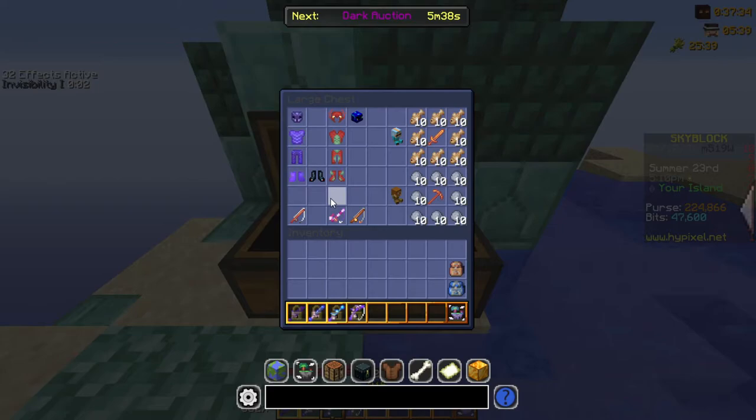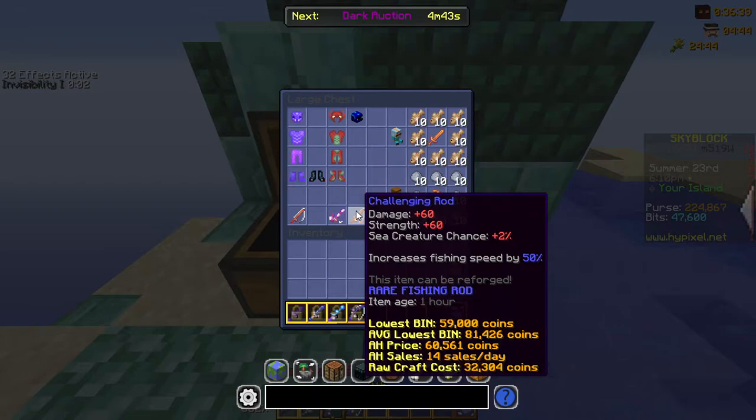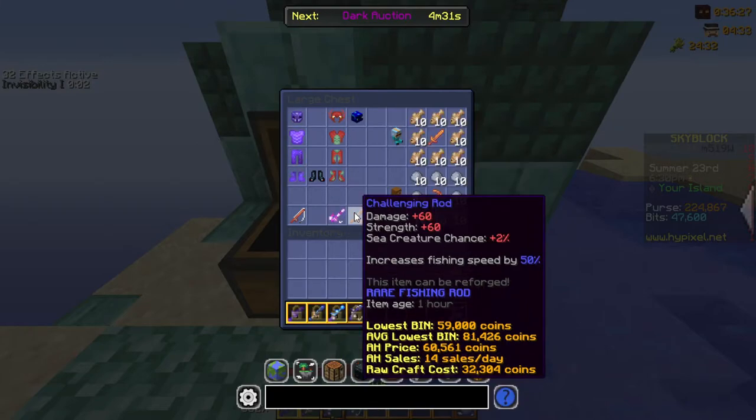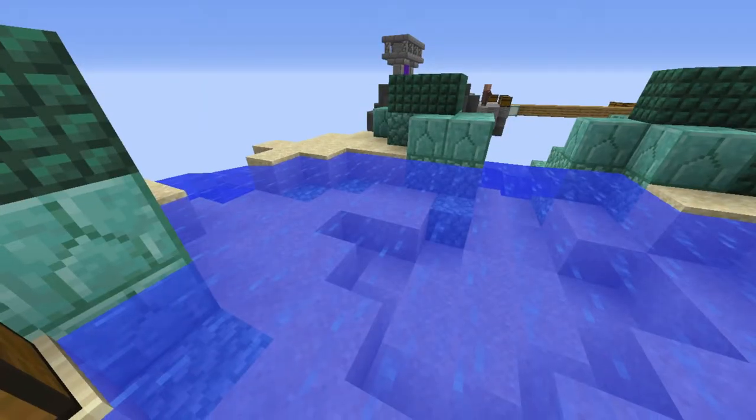When you reach fishing level 10, that's when you can start going for better rods. Once you've reached level 10, you can equip either a Winter Rod or a Challenging Rod — they have pretty much the same stats. The Winter Rod is much better on the Winter Island, while the Challenging Rod is a better all-around rod, so take your pick.